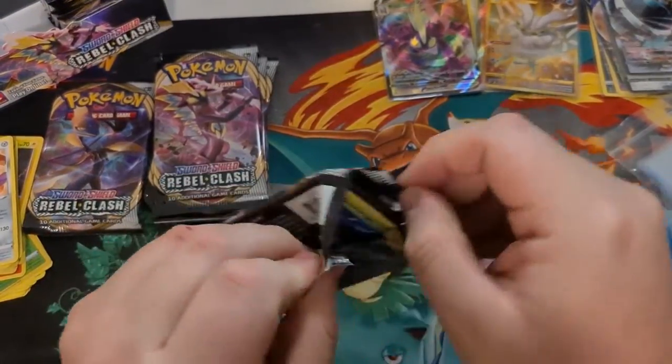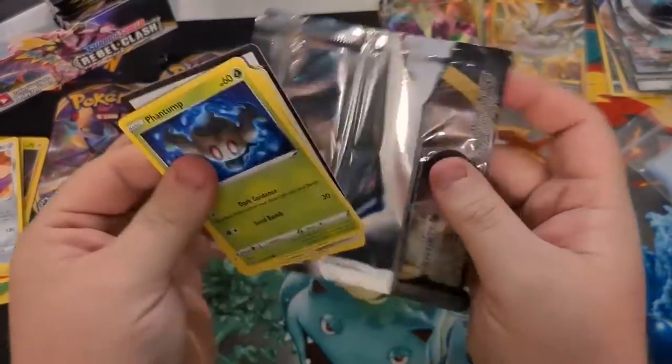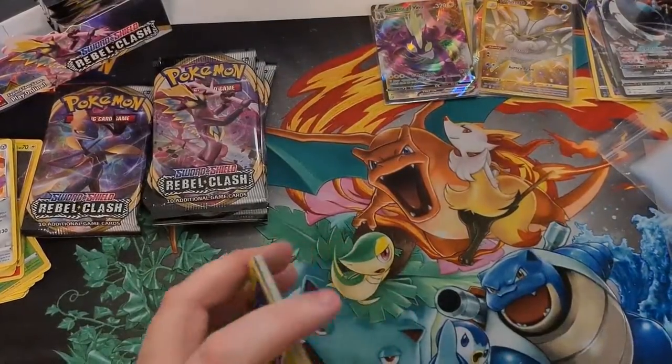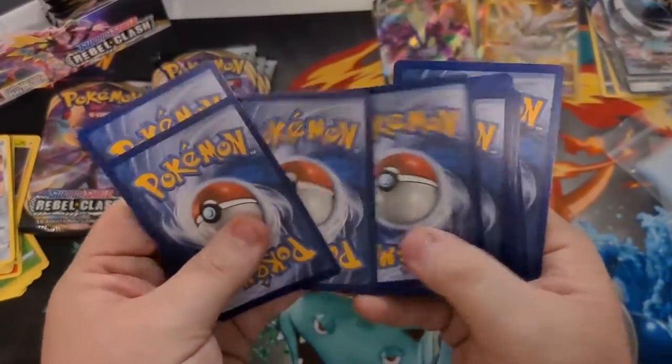Rillaboom on the front of the pack — is Rillaboom in the pack too? Code card for your faces — one, two, three, and four.